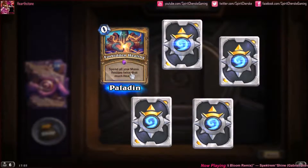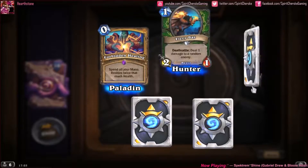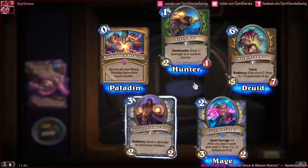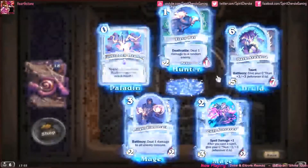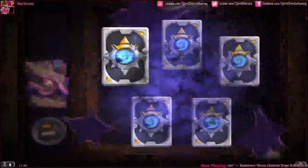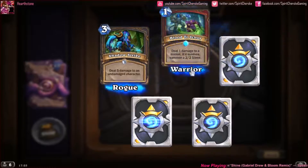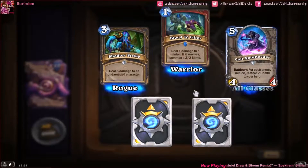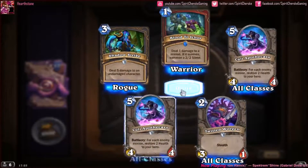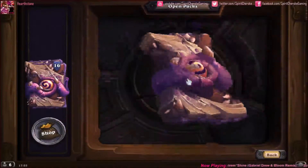Starting with an epic — Forbidden Healing — and Fiery Bat, Dark Arakkoa. Our rare is a Cult Sorcerer and a Twilight Flamecaller. Shadow Strike. Our rare is Blood to Ichor and a Cult Apothecary, Twisted Worgen, and another Cult Apothecary — double in one pack, always fun. Our rare is Spreading Madness, Zealous Initiate, another rare: Servant of Yogg-Saron, and Twisted Worgen and Eldritch Horror.